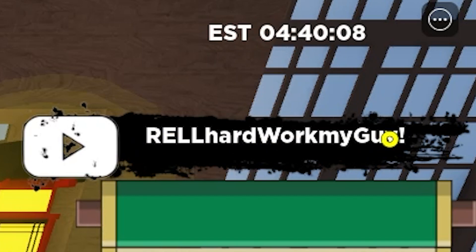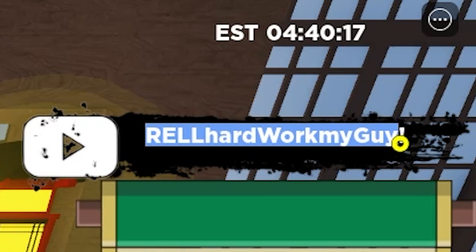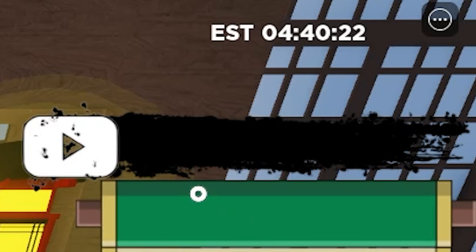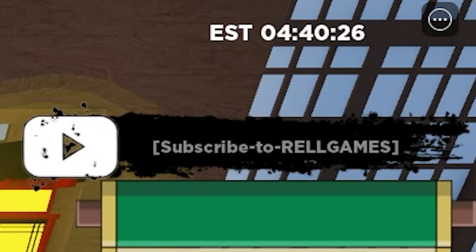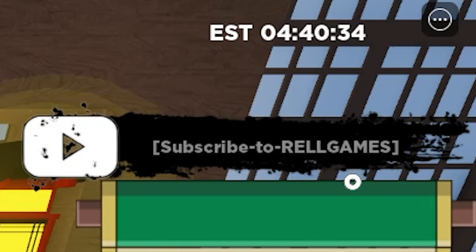You might think it's not working but it's actually working — I'm just pasting it so you can see it. The next one is called 'King Has Returned.' It gives free Rell coins and spins, and as you can see on screen, it works.